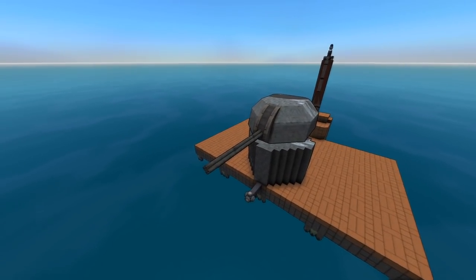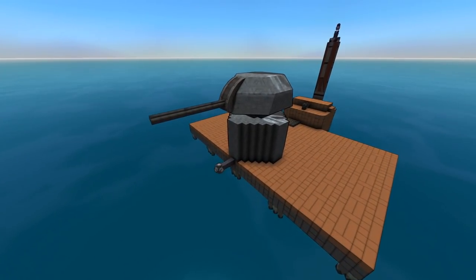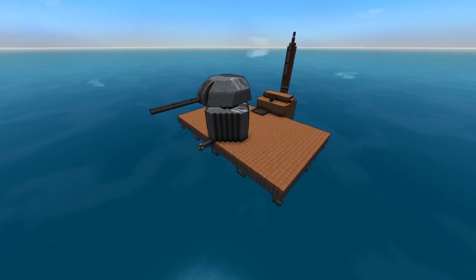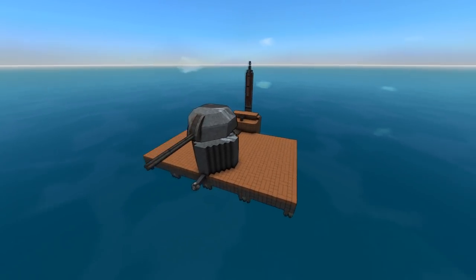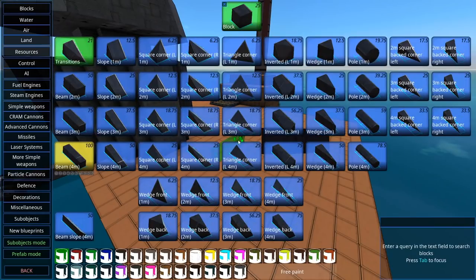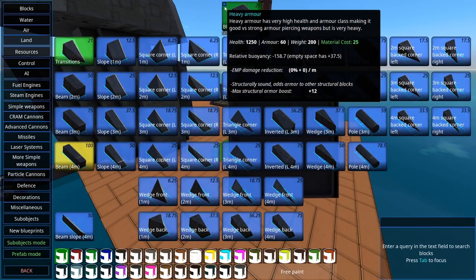The first one is one I actually covered in the first wacky APS shells video and that's hollow point EMP. The reason we're covering it again is because hollow point works a little bit differently these days, and so does EMP. EMP is generally much stronger because recently heavy armor was patched to not absorb it — so instead it transmits it, and transmits it very well. EMP damage reduction is now zero.